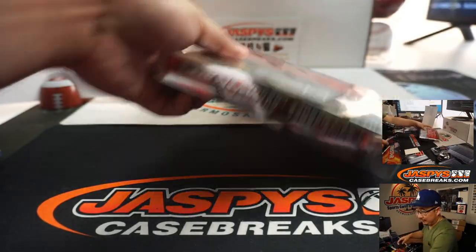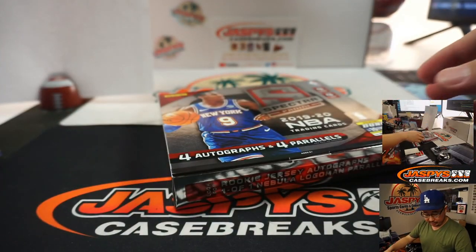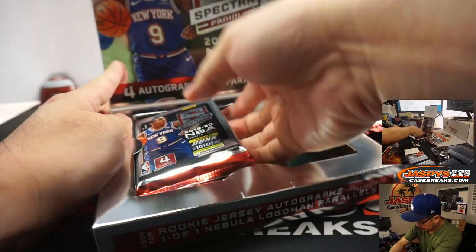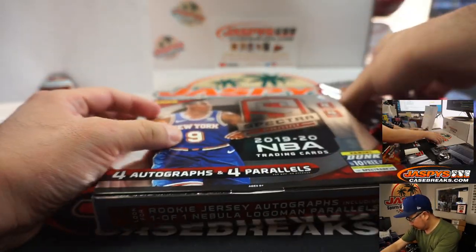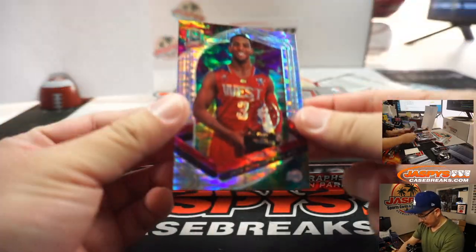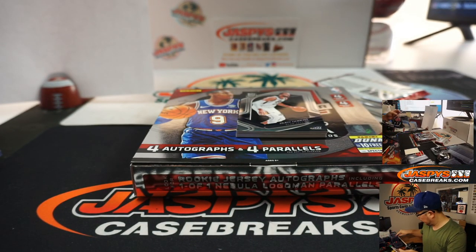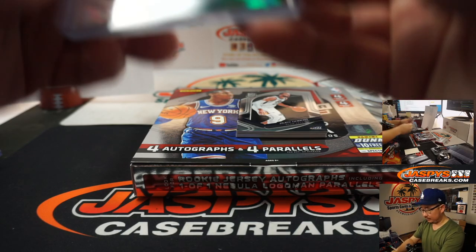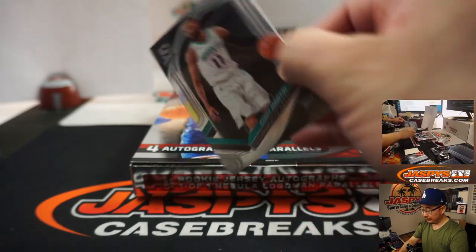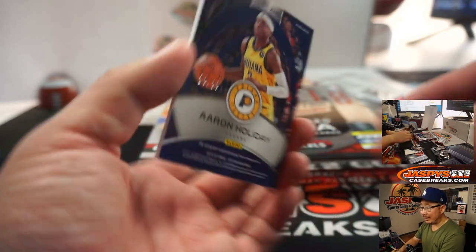Second of the two boxes — this is the two box random number block break number three. There's Chris Paul, 11 out of 99 — that'll be for Ryan. We got Cody Martin, and Rudy Gobert is going to reveal Aaron Holiday, 10 out of 99.